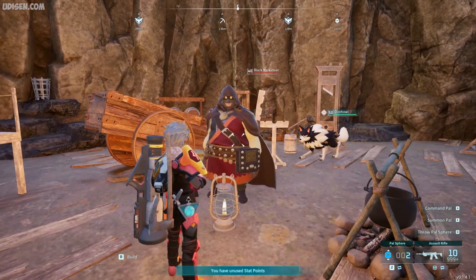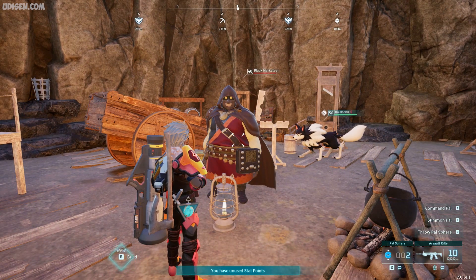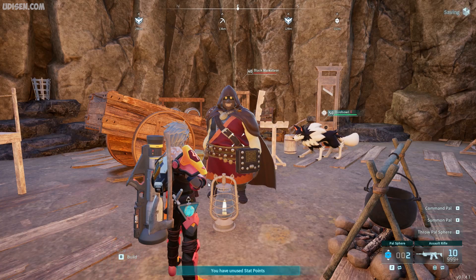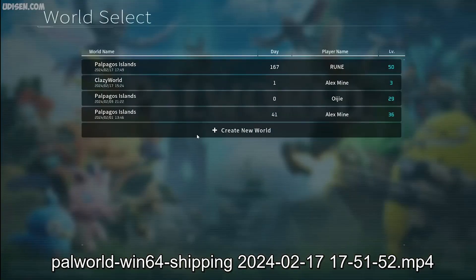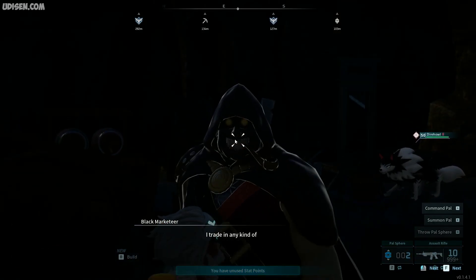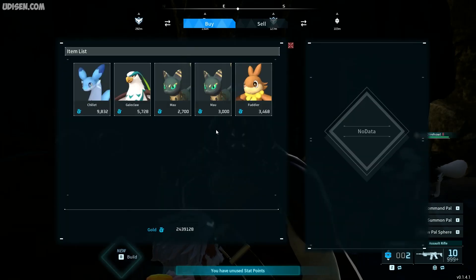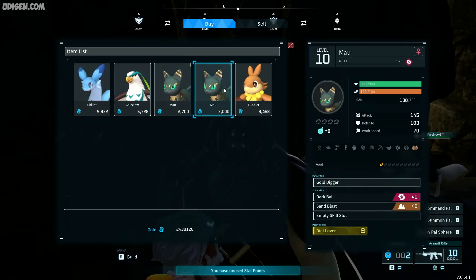Now we want to re-roll and see another creature from this guy. In this situation, return to the title. After that, simply return inside the game — totally the same world. After that, talk with this Black Mercator again, open Contraband, and you see another creature.